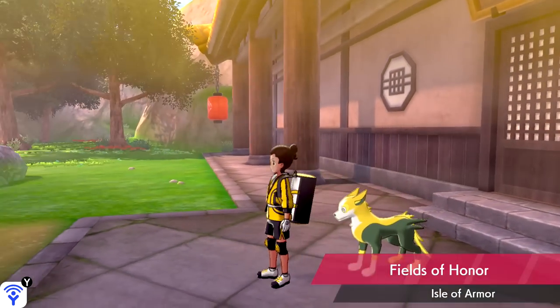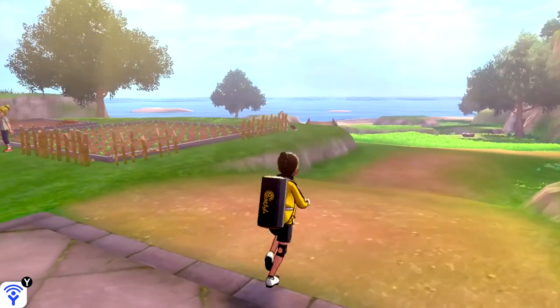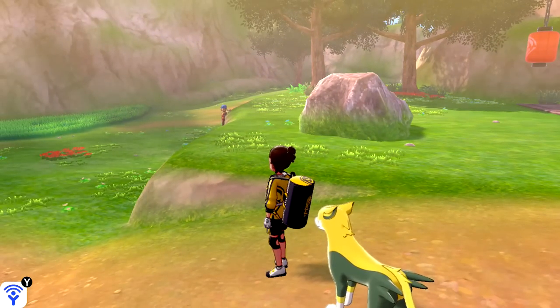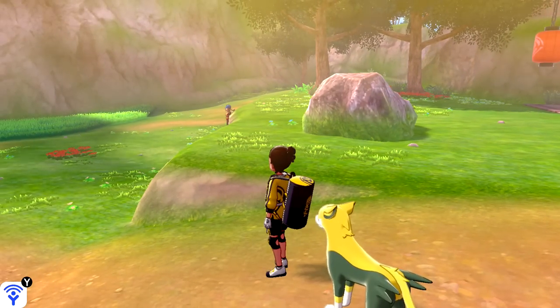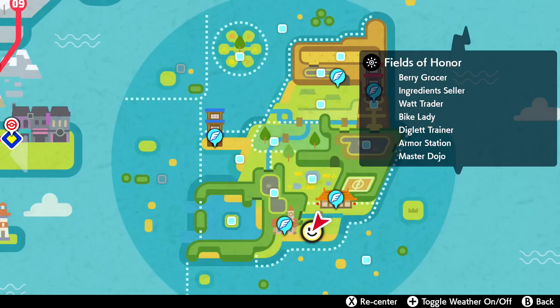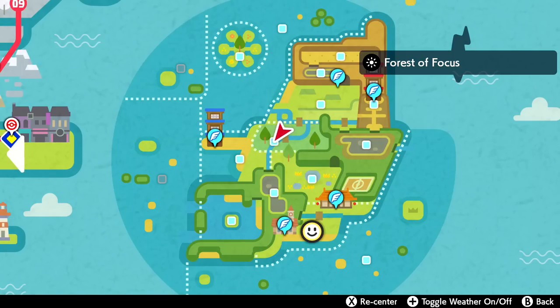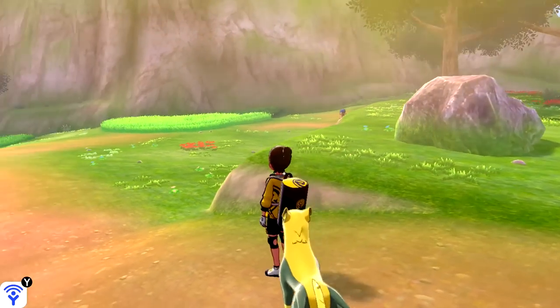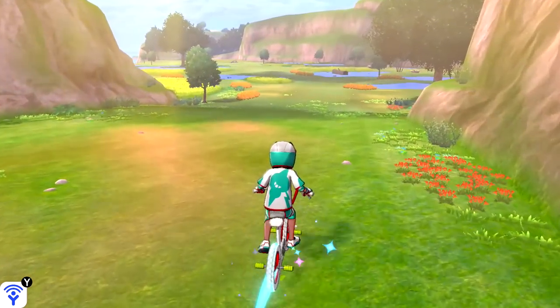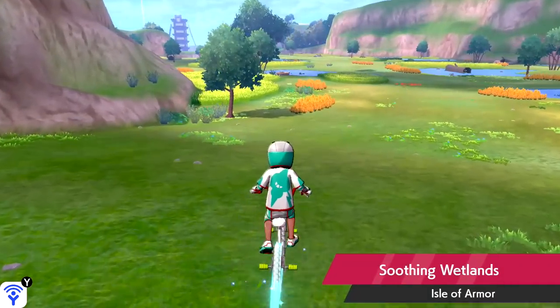Hello Zeepard, welcome back to Pokemon Sword and Shield, the Isle of Armor DLC. Today we're going to be exploring around looking for more Max Mushrooms. How this works is that every time you do a Dynamax Raid, there's a chance a Max Mushroom will pop up — I think it's guaranteed, but where it pops up might be different every time. There are four different spots: Forest of Focus, Courageous Cavern, Brawler's Cave, and Warm-Up Tunnel. So we're going to be checking each of those areas.